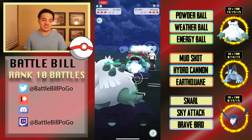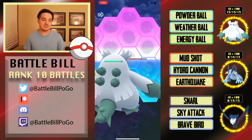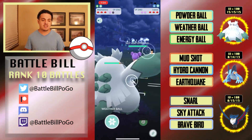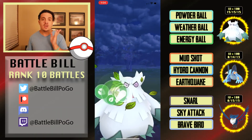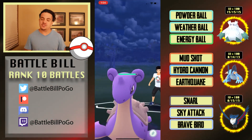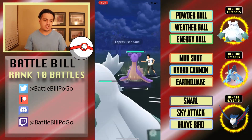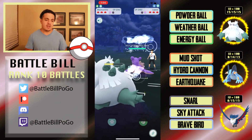Getting into the third match, I got Abomasnow on a Venusaur lead — pretty positive for me. I shield expecting a Sludge Bomb, they go for the Frenzy Plant bait, then swap into Lapras. I'm going to leave Abomasnow in because that's its job. I throw a Weather Ball — there's an odd visual glitch where it didn't show them shielding it and I was very confused why it did no damage.